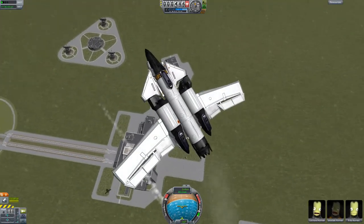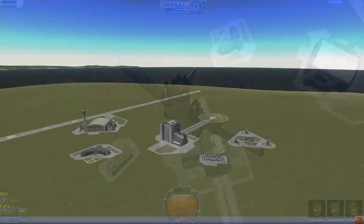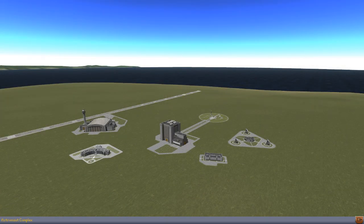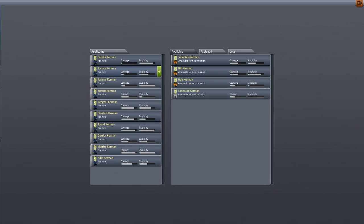There are actually two completely new buildings, but only one of them has been used so far, and that is the Astronaut Complex building, where you can basically hire astronauts, check on their current status, and do all sorts of different things like looking at their stupidity and their courage.